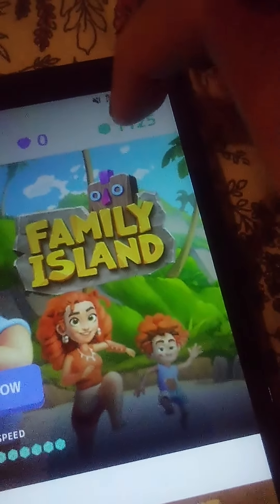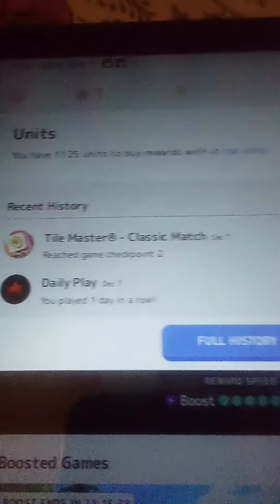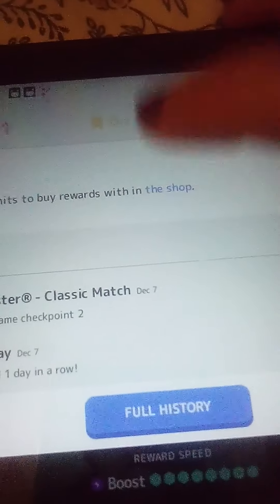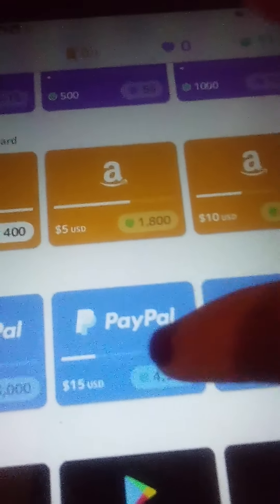So whenever you get, for example, a hundred thousand of those coins, you go to the shop. And here, look — you can get all these gift cards: Amazon, PayPal.